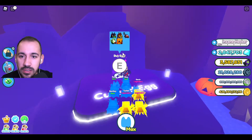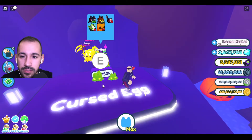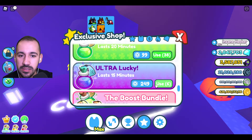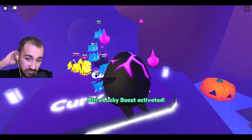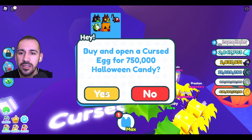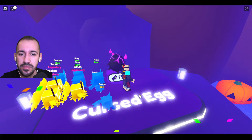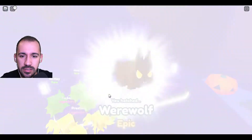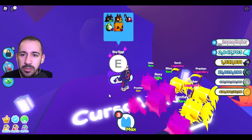We got the Pumpkin Cat — 750 coins for a Pumpkin Cat. Let me open a rare one, then an epic. I have so many of them.